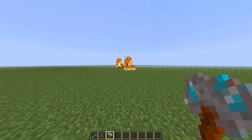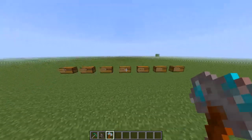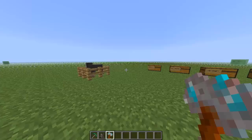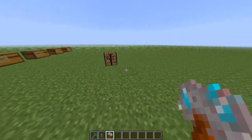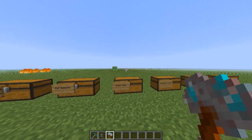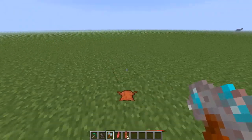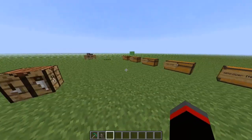Another cool feature is if you right-click — you can strike things with lightning! It's really powerful. If you want a shiny glowing one, you can craft it. I'll spawn a cow here and just one-shot it — you can pretty much one-shot anything. It's really cool to have.